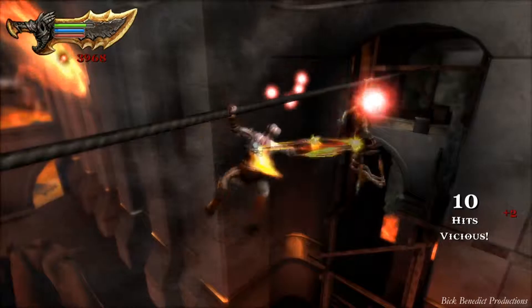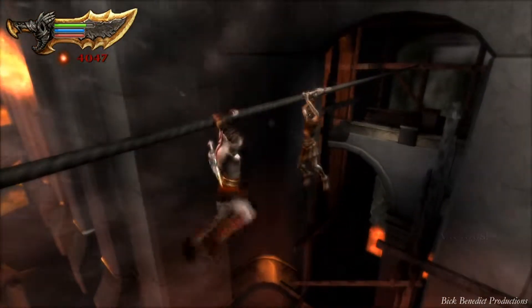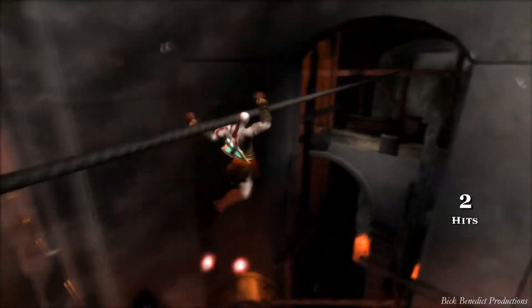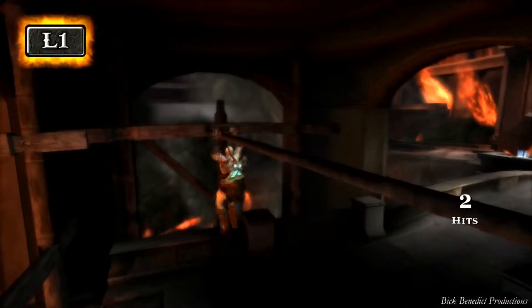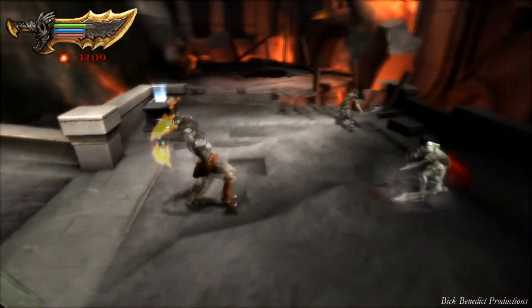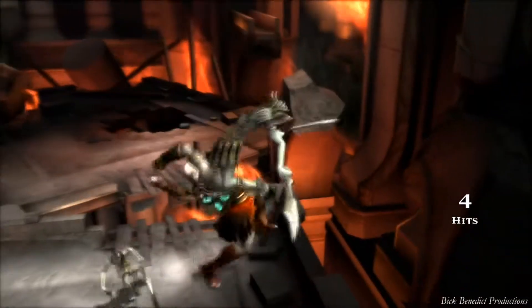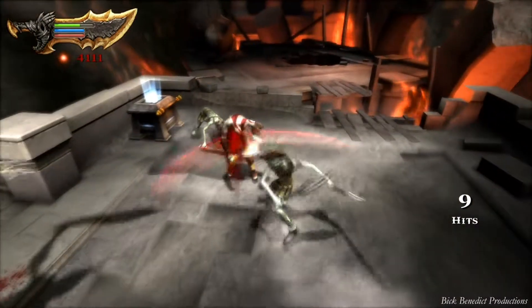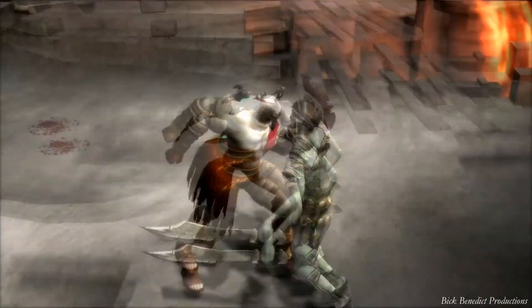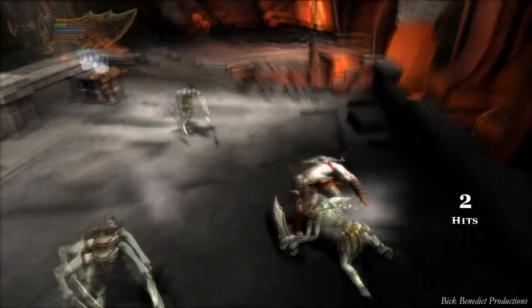Whenever you're on the rope or a cable and you're hitting enemies, you're never ambushed from the other side like you are in some other God of War games. You can also move quicker on the rope by pressing forward and X. So here we have some more Hoplite enemies. Sometimes I'll spam the grab move just to safely take these guys out of the equation so I can deal with the other enemies.